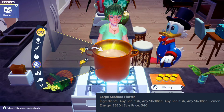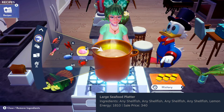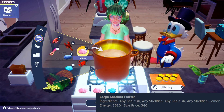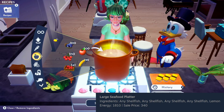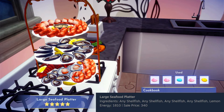Our next recipe is the large seafood platter. For this dish, we're going to need a bunch of seafood — it says we can use four of any shellfish, so I'm going to use clams and a scallop, saving crabs for later because I don't have many. The final ingredient is a lemon — head up to fruit and grab one. This dish is exceptionally impressive. I think it'll look really incredible from all 3D angles; I love the height on it.